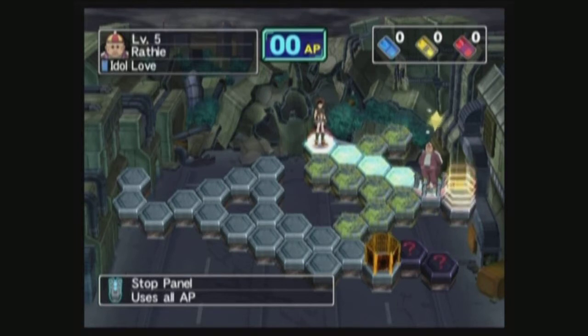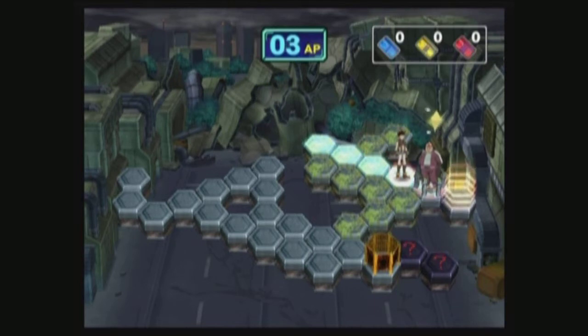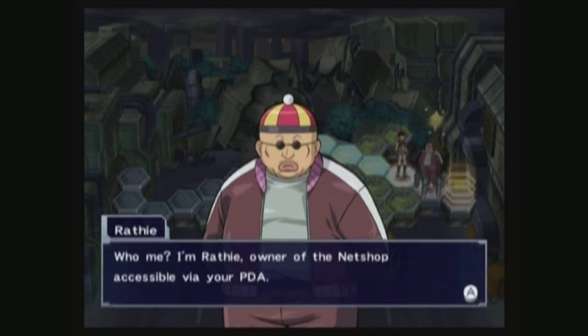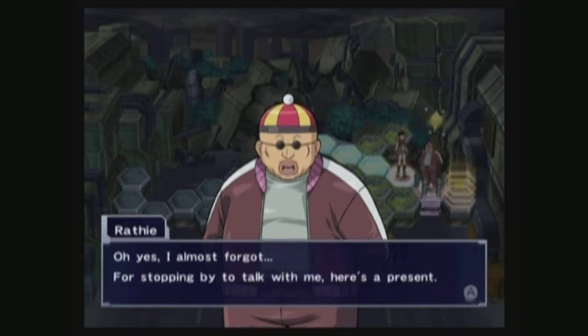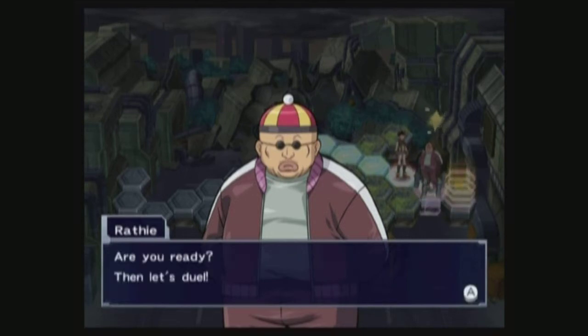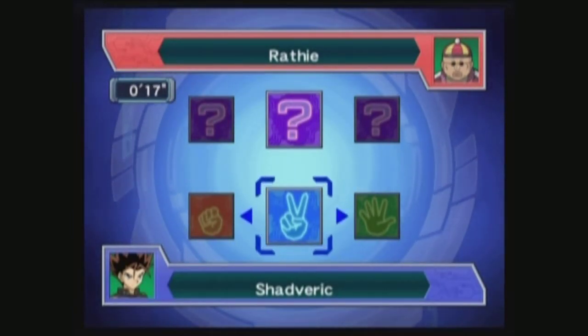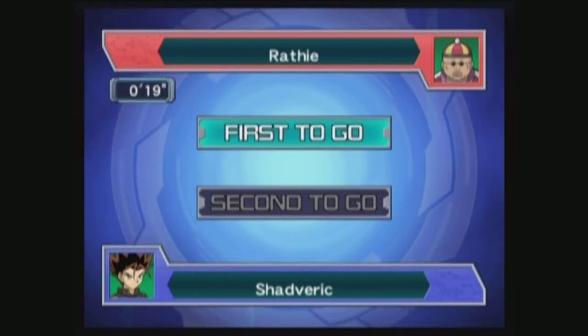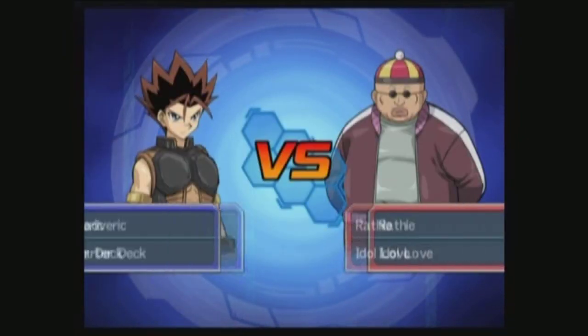We're heading to Rathene. Hey, are you making use of my PDA Net Shop? I'm Rathene, the owner of the Net Shop, accessible via your PDA. Oh yes, I only forgot. If you meet me in a duel, I'll give you a call. Ready? Let's duel. I'm pretty sure we'll beat this guy. We've won again — so let's go first.